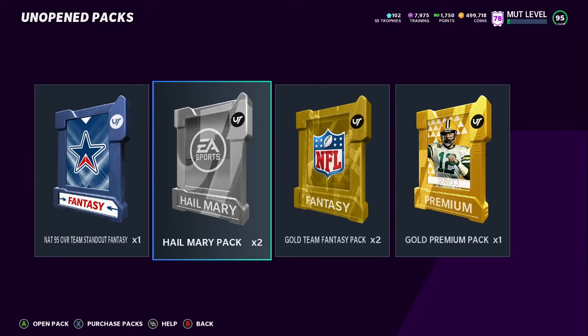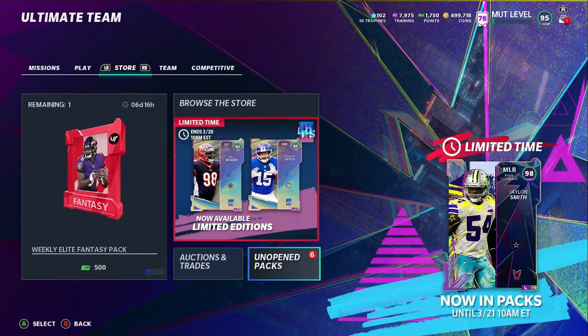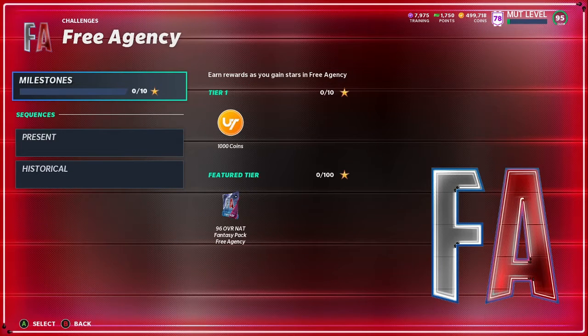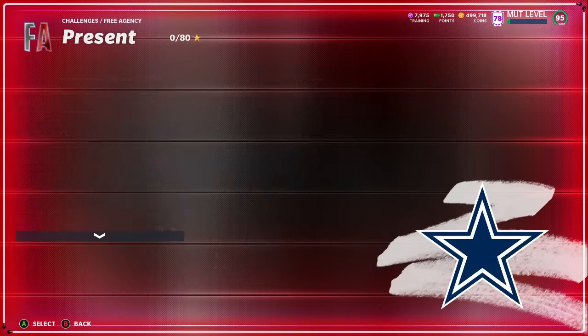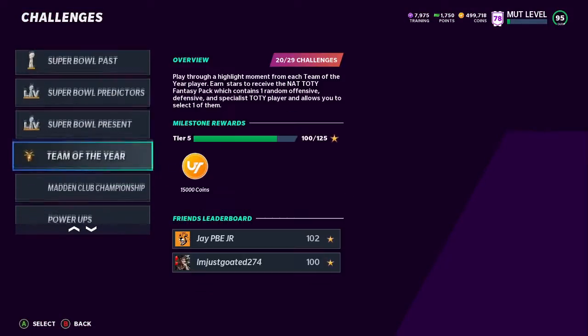I ain't gonna lie, I ain't been on Madden in a while. I forgot to post a free agent video, but I'm here for the new team diamonds. If y'all ain't heard — you probably know already — the free agency promo dropped. It's pretty self-explanatory: if you want the free 96, you just gotta get 100 stars. I heard these solos are pretty easy. There's a whole bunch of different players, like new Dez, new JJ White, and all that.